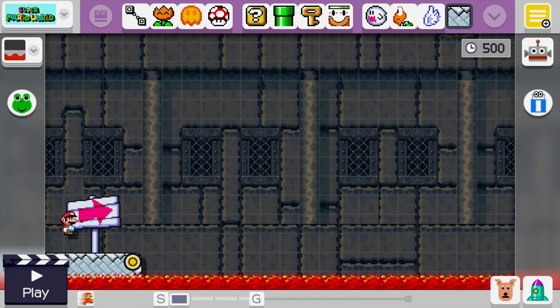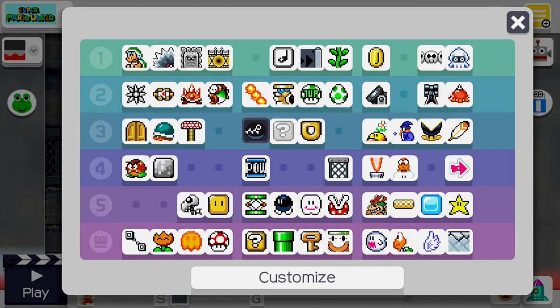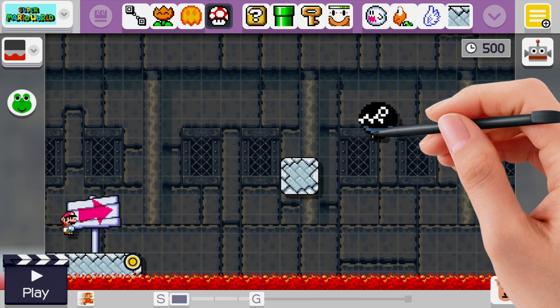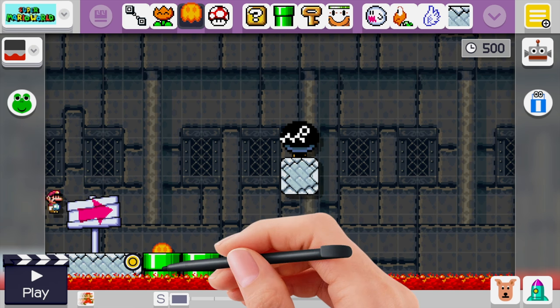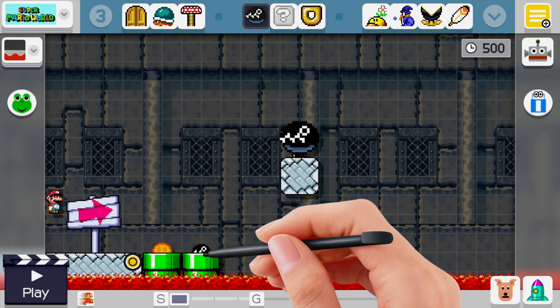Now I'll show you how to make the chain chomp fountain — this is really easy. First we need a chain chomp on a post, so we need to shake our chain chomp because he doesn't have one. We'll drag a mushroom onto him and put him on that brick there. Now that we have the chain chomp down, we'll make two pipes. We'll put a lava bubble on the first one. Then shake the chain chomp so he's just a chain and put him in the second pipe.